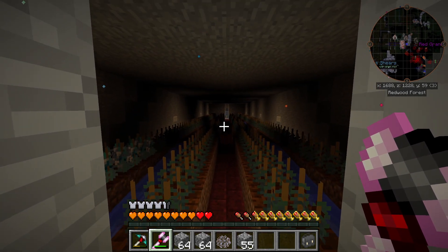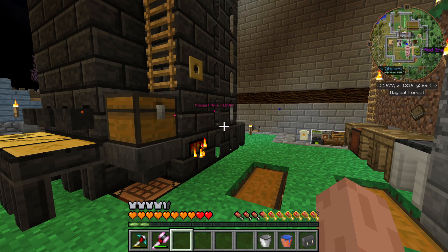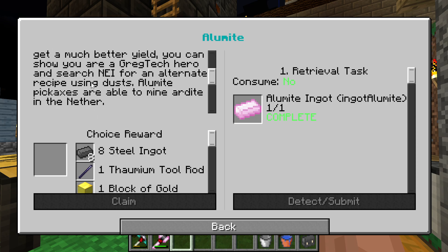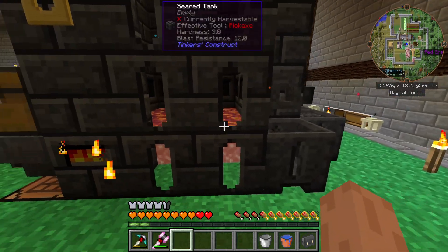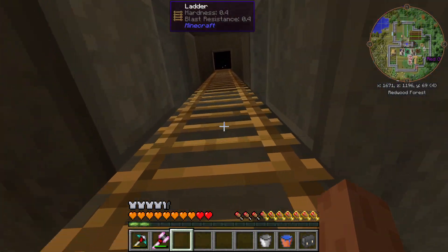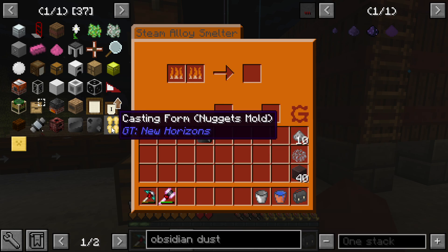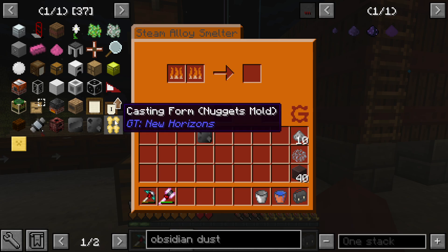First off, this was crucial to the process - the aluminum oreberry farm I made paid off big time. We're over here at the Tinker's Construct smeltery. It wanted us to make a thing of alamite. I was able to do it but I tried a bunch of different ways - it said to put it into dust, I tried making nuggets with obsidian, melted it and put it into ingots. I'll show you what I did with the ingot maker and the alloy smelter. I was able to make this mold - you make the mold, place it on there, pour the aluminum bronze on, and make a cast like that.